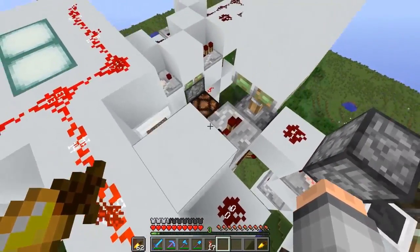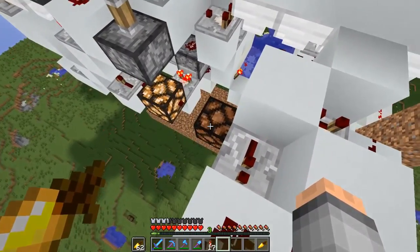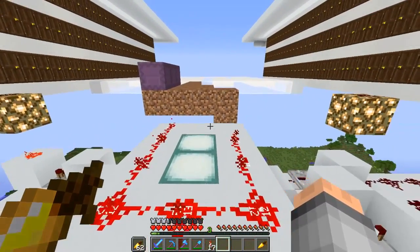This is lit up while it's resetting, and this lights up when it's done resetting. Then it's ready to reset again, so that when you want to use the farm again, you can.